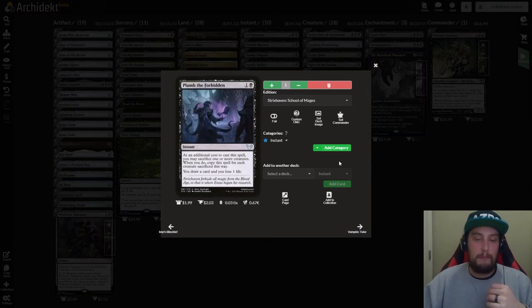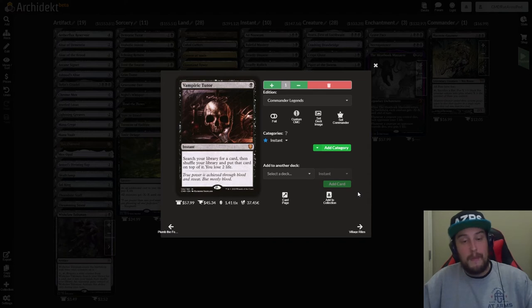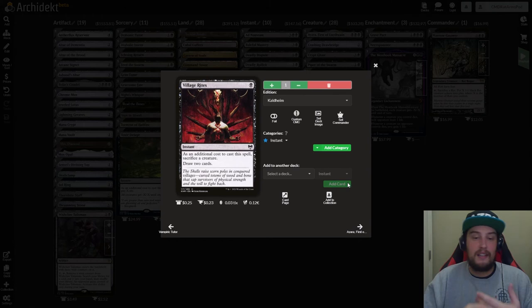We have Plumb the Forbidden — one and a black instant. As an additional cost, you may sacrifice one or more creatures. When you do, copy this spell for each creature sacrificed this way, and you draw a card and lose one life per copy. You're going to have a lot of rats — turn those rats into drain on your opponents while also drawing cards and fueling more gas. We have Vampiric Tutor — one black instant — search for a card, put it on top of your library, shuffle, then lose two life. And lastly we have Village Rites — one black instant — sacrifice a creature to draw two cards. Turning rats into card draw.